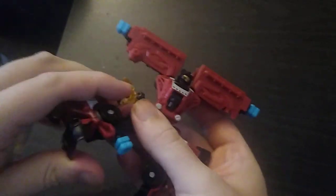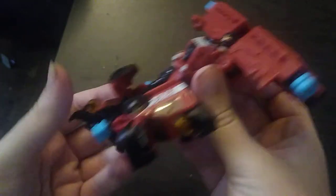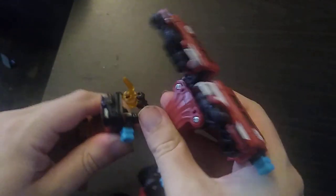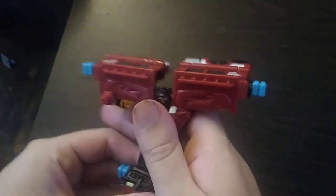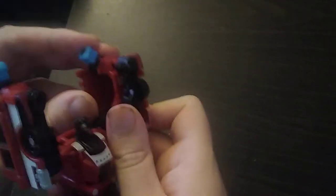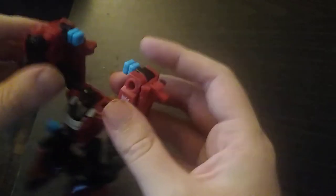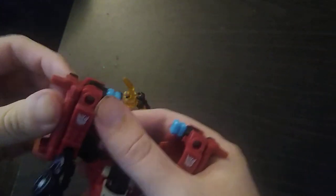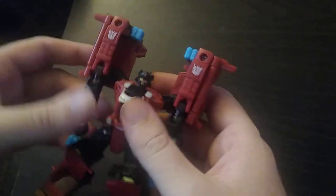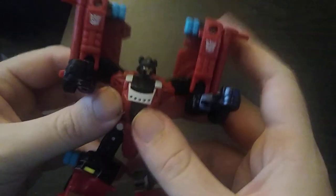On to Robot Mode, which is very simple. Rotate around, flip this down, and there we got a leg all done. Rotate it down, and there we got the lower body done. Now we're going to do the upper body — turn these around, flip these down because we no longer need them in that configuration. To reveal his arms, we're going to fold these panels down. And there we got Smoker in his Robot Mode.